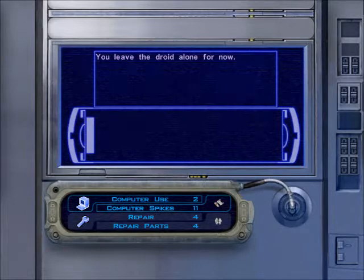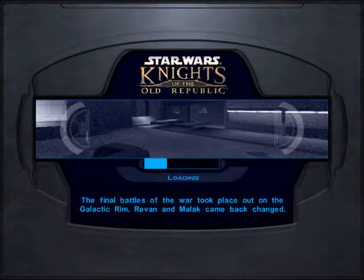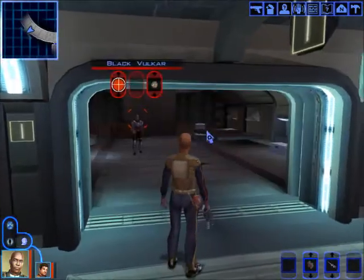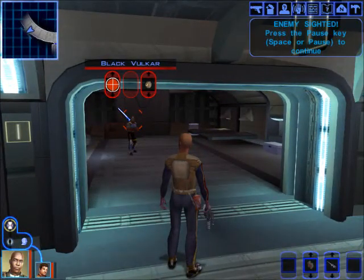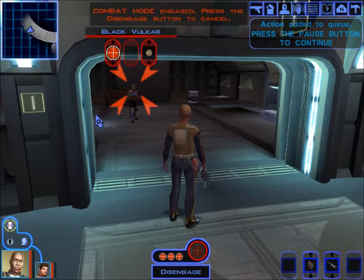I think I used a repair part just to take a look. Yes, so let's reload. And magically my repair part is back. So let's take a look in here. As I think I mentioned in a previous video, these are not so nice apartments. Opening them can do what just happened here — start fights. And I think I'll just leave Qarth to go about his own thing.